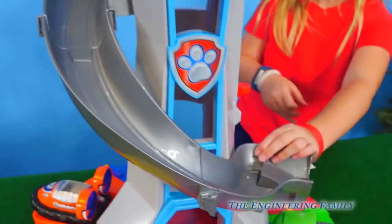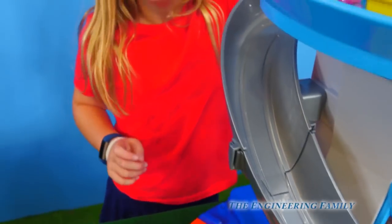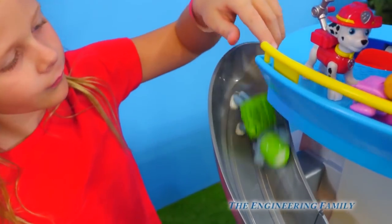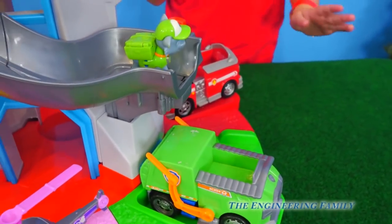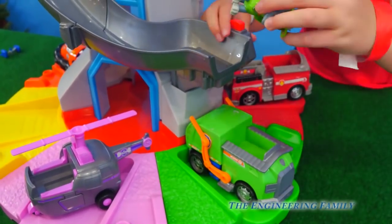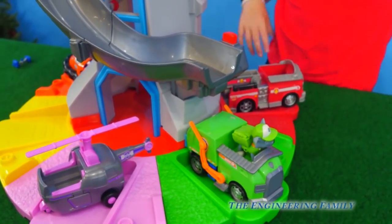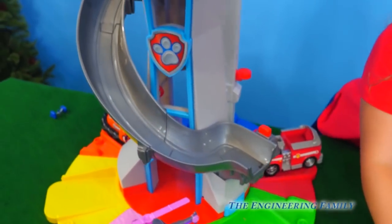Rocky! Green means go. Rocky's down the slide. They always land on their face. Now he's in his recycling truck. Ready, set — good job! That's the first one that didn't land on their face. The mission's over, they did a good job. Let's have them come up the elevator. We're gonna turn it around and lower the elevator, then the Assistant's gonna raise it back up. Rocky, up the elevator you go!